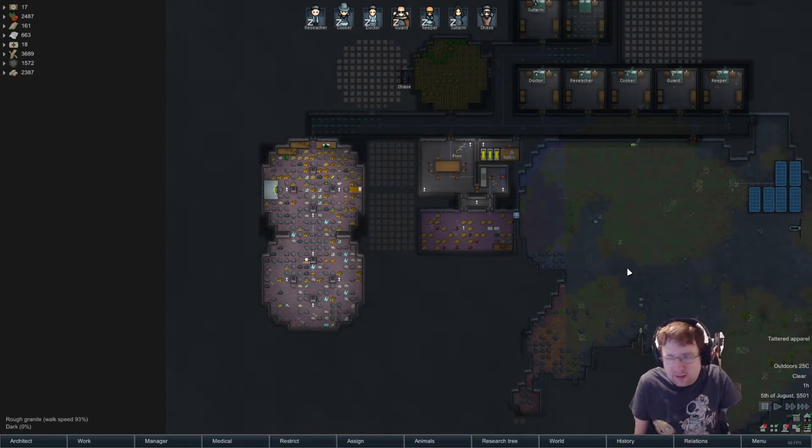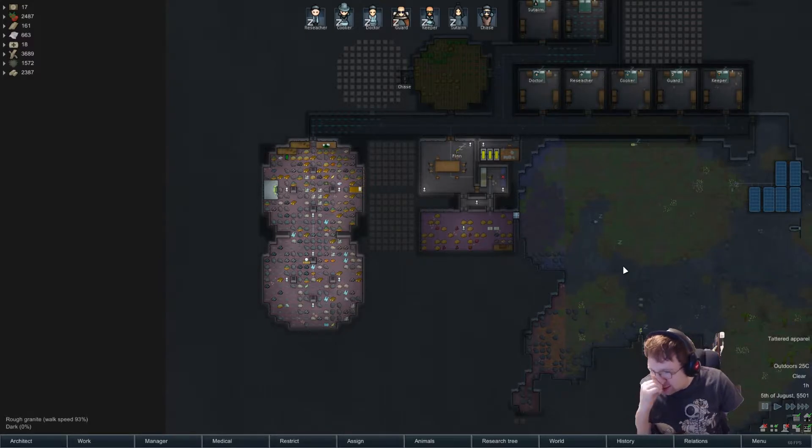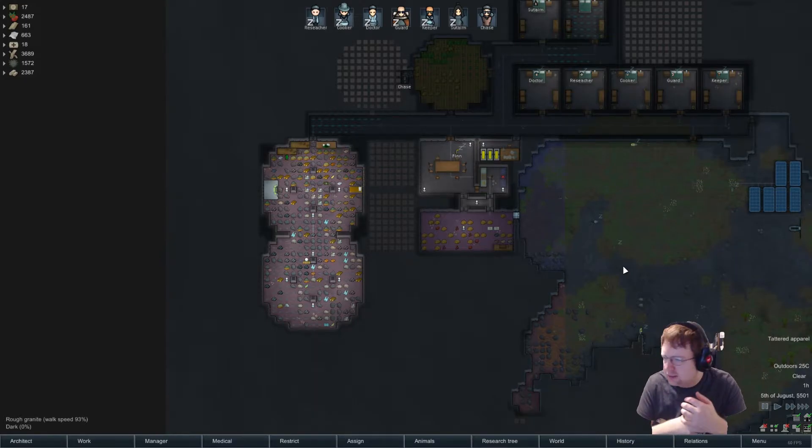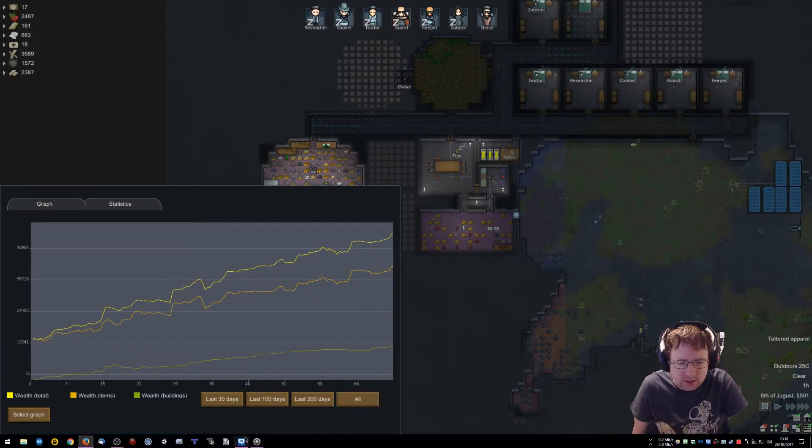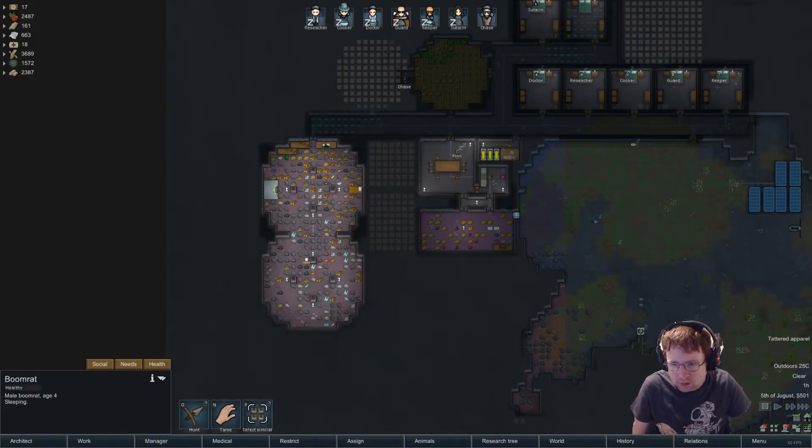I can feel it at the minute — it wants to come back. For a few days it just keeps wanting to come back, but it's not back just yet so we're alright. Secondly, I don't think I explained this, but I'm calling this the difficulty scaling series where every wealth milestone we increase the difficulty. At the minute we've got 56,000 wealth; once it hits 100,000 we'll move it up a difficulty — we're currently on Peaceful. At 100,000 we'll put it to base building, at 200 or 250 we'll put it to Casual.